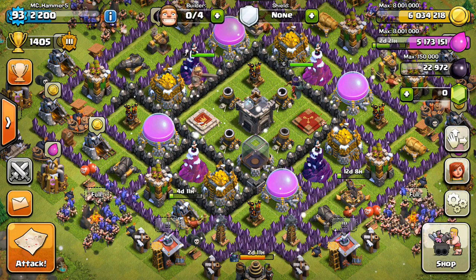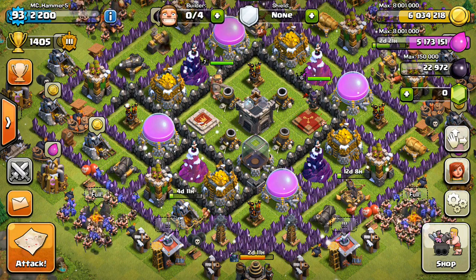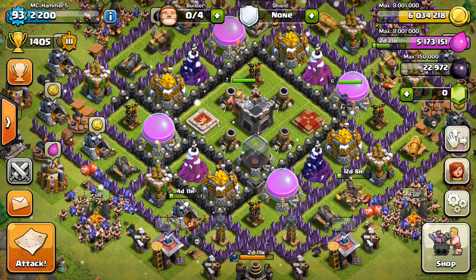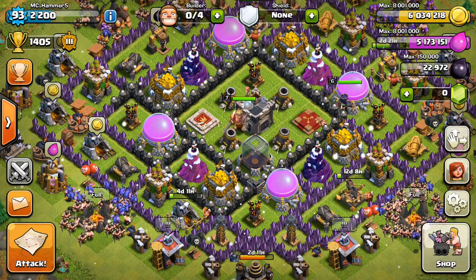Archer towers now shoot twice as fast to take down weak hordes better. So it doesn't add any damage — the arrows just come shooting out a lot quicker.